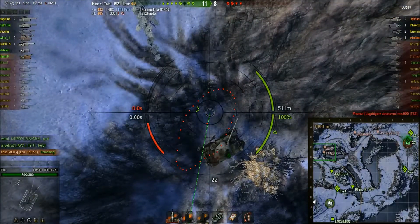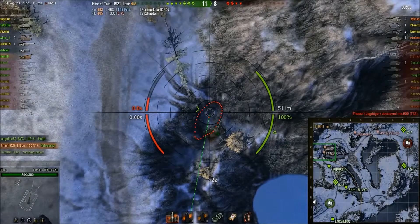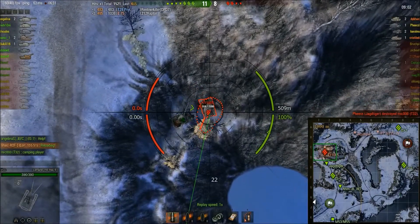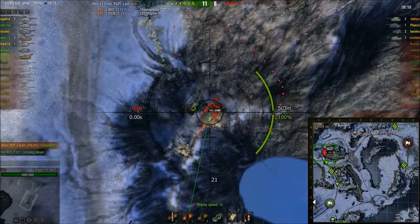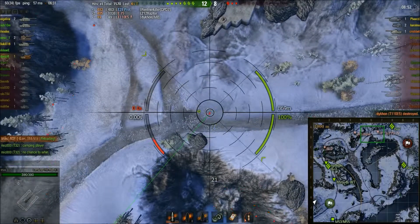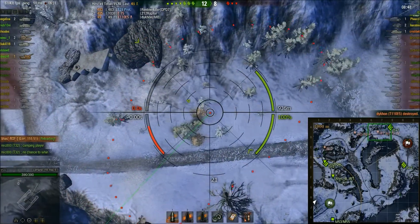The shot went in — there was no shell impact, no shell crater, so whatever he did with that shot it definitely went in. The E5 is now being spotted, so that was really, really good play by Lyhash. He gets the kill for 49 damage, so XVM is showing 1,570 damage but I'm sure he has done more than that.